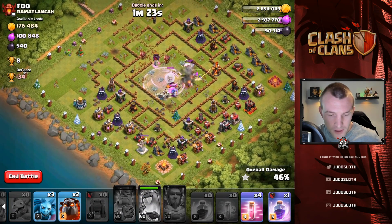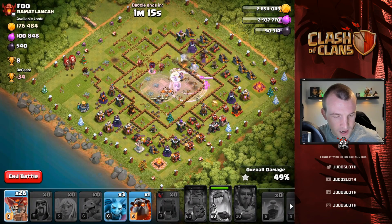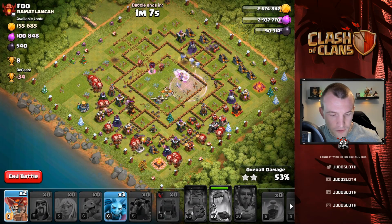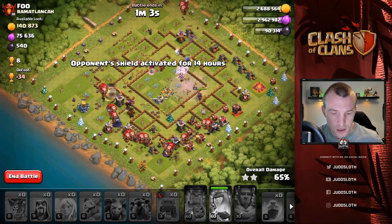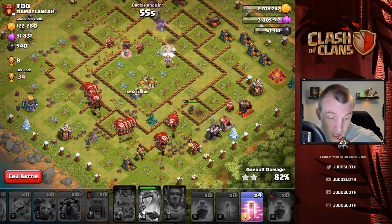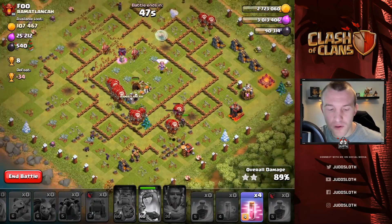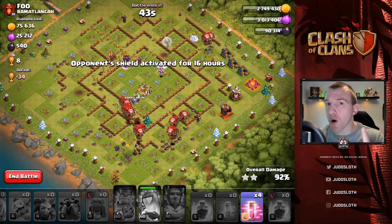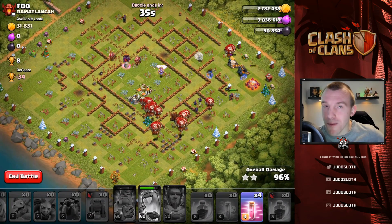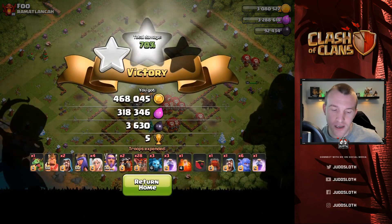Let's see how far we get with the kill squad without even doing the Lalo unless we need it. Bowlers doing a good job through the middle - let's get another rage because the bowlers will be important. The single inferno is on the Queen - popping her ability now. We do need the Lalo so let's start it around this side. Not being too surgical with the balloons here, I really don't need to be. Nice little engineered base - thank you very much, beautiful stuff.